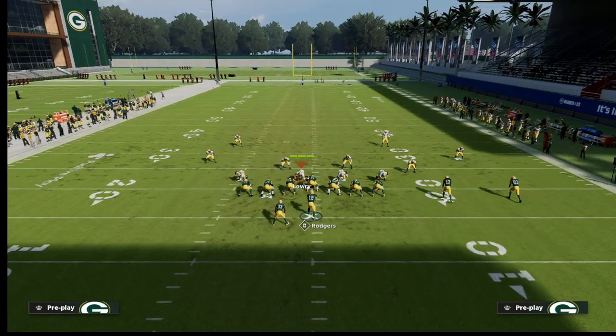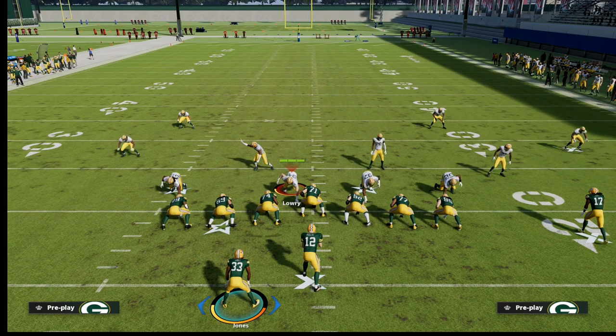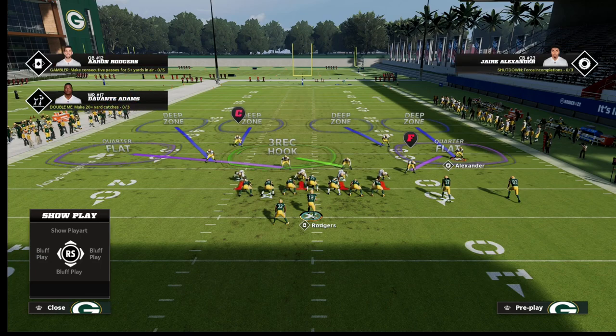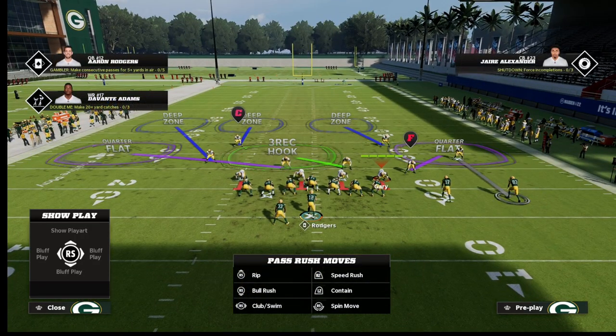If we take a look at this formation — gun slot offset — it's very similar to trips tight end. It's just got a tight end here as opposed to a wide receiver five yards out. From a coverage perspective, our trips tight-end rules are going to basically apply. If we call cover four palms, we're getting a special check to this side, so this guy is going to be in man-to-man coverage on Marquez Valdez-Scantling. These two defenders play trap coverage over number two (Devante Adams) and number three (the tight end).